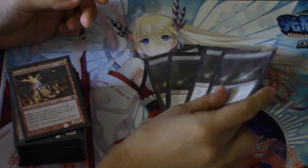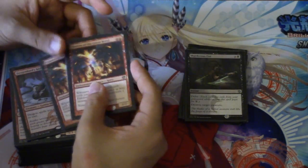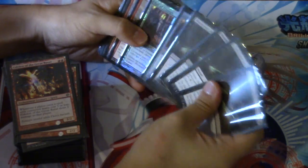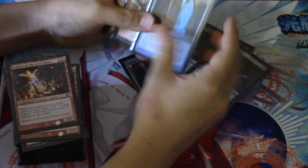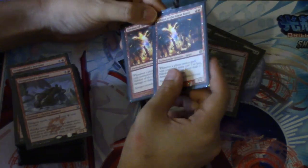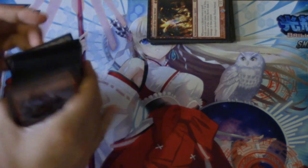Murderous Cut is incredible for this deck because it always comes down for one at instant speed. Now let's get into the main deck — the sideboard is 15 cards: five, and then two out, two, great rebels are in the sideboard as well. So that's the sideboard. Here is the main board.